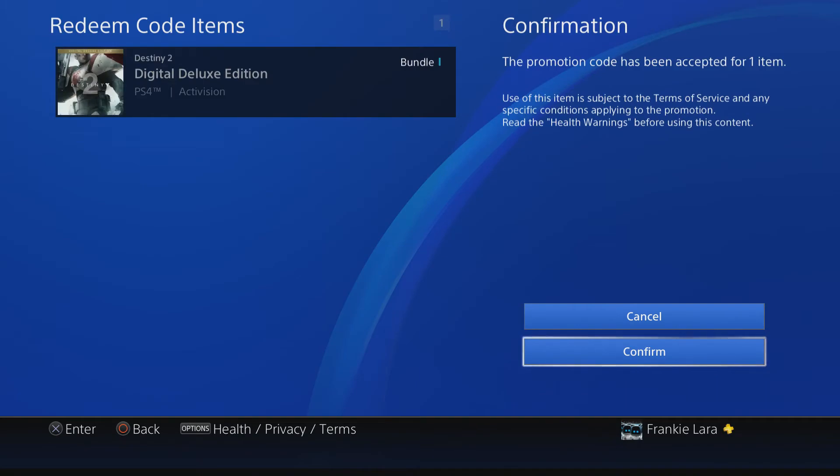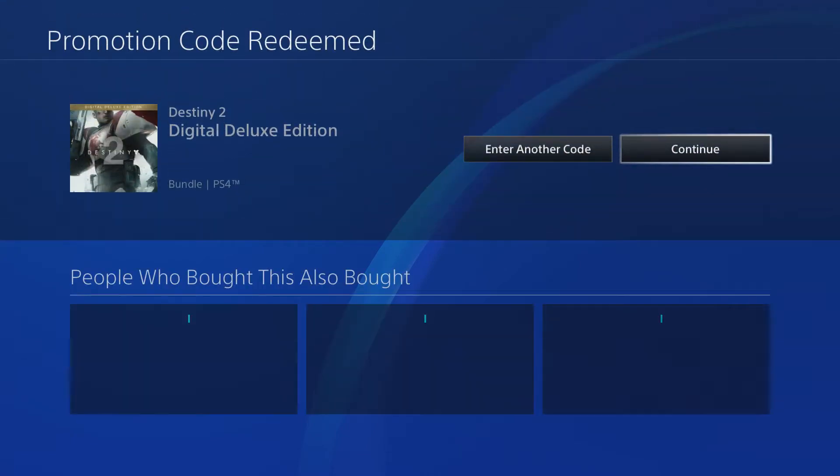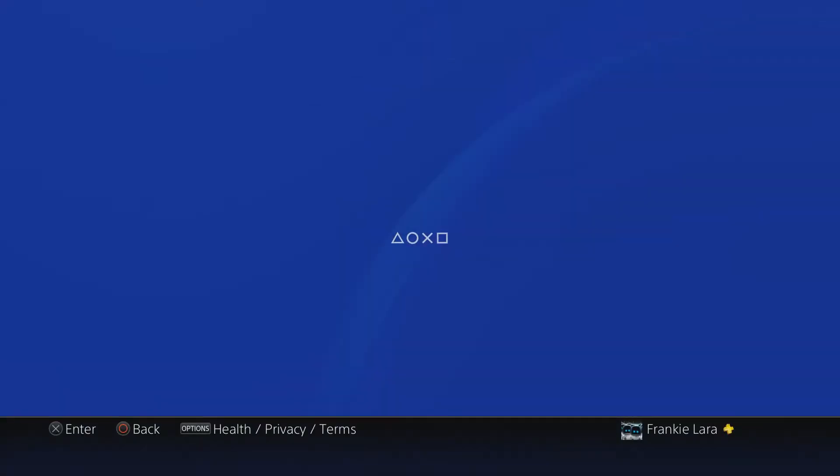After you're done entering your 12-digit code, you should see a confirmation screen. You're going to hit Confirm — Destiny 2 Digital Deluxe Edition is the one I received. Whether you got this version or the regular version, just hit Confirm, then wait for it to show up under Redeem Code and hit Continue.